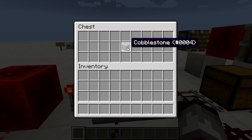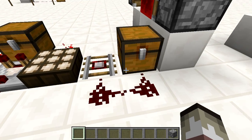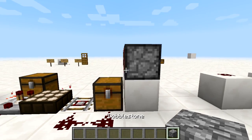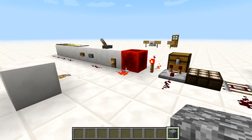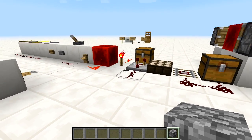We've got a chest with a comparator — we'll go into comparators later on — and as you can see it gives out an output when there's something in there. We've got the daylight sensor, the detector rail, and a trap chest which activates as soon as you open it, and we've also got a block update detector. There might be something I missed, so make sure to tell me in the comments.